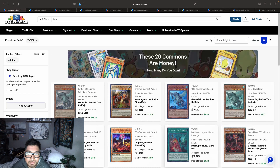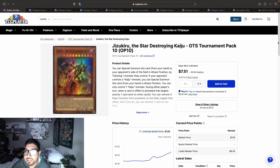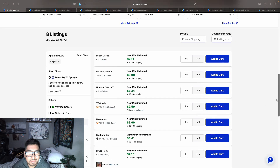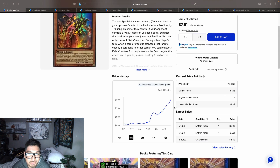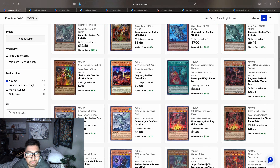We have another super rare — Jizukuru — which you can actually use in Cyber Dragon decks. Listings are at $7.59, $7.51, $8.99, and $9.50, so almost in that $10 mark for these LTS pack super rares. I might actually get rid of these since there's only 8 listings on the market and there is a common version — I should have it in my Cyber Dragon deck somewhere.